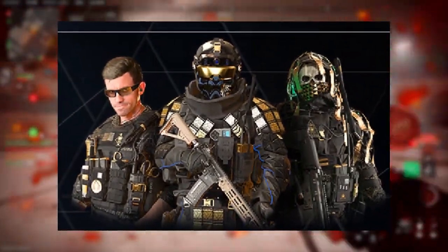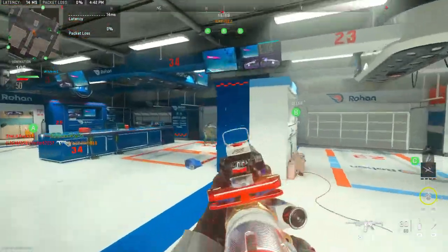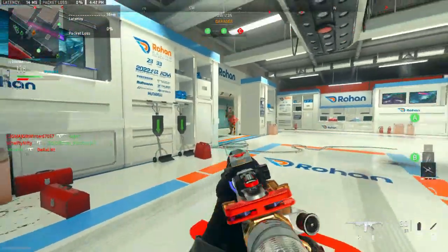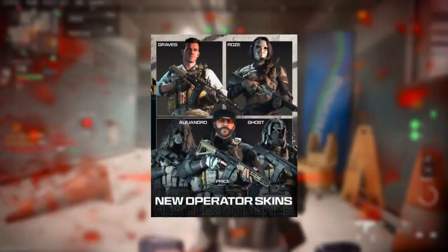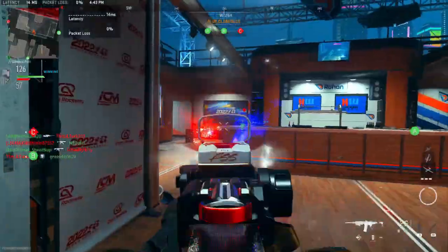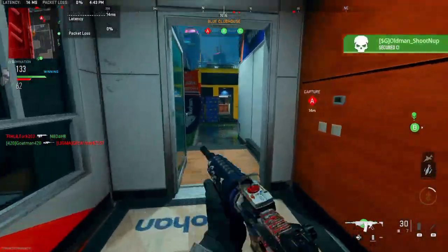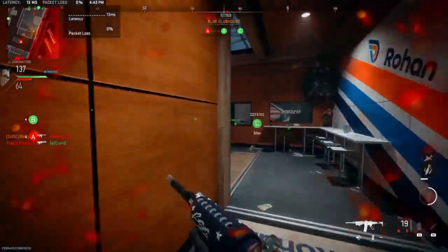These were the skins we saw on the bottom right — they're the Black Cell versions of the skins. We have a Ghost skin, we have the Nekatui (I don't know how to say his name, I apologize for butchering that), and then we have Graves. Graves looks awesome — I like the gold glasses and everything. And then you have Graves, Rose, Alejandro, Price, and Ghost all getting new operator skins. So Graves is going to have a total of 3 operator skins if you buy the Black Cell Bundle: his base, that one we just saw, and his Black Cell Bundle one.